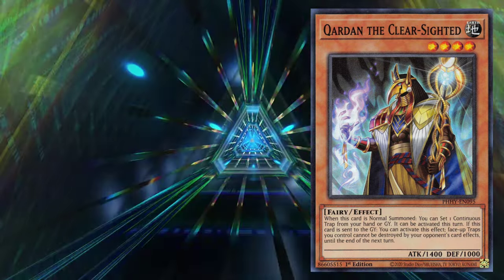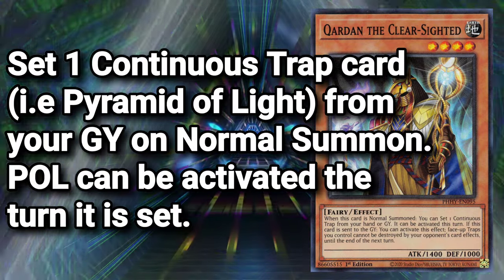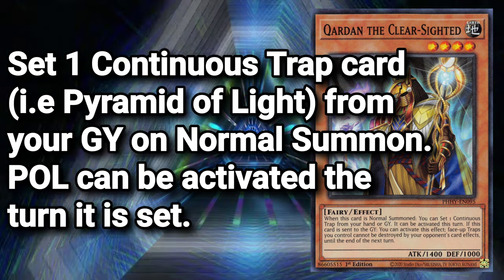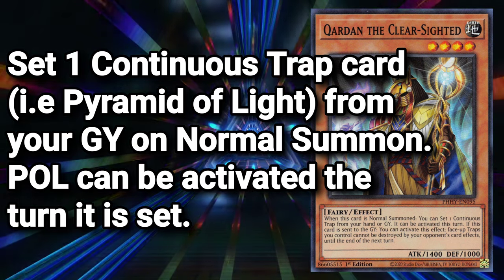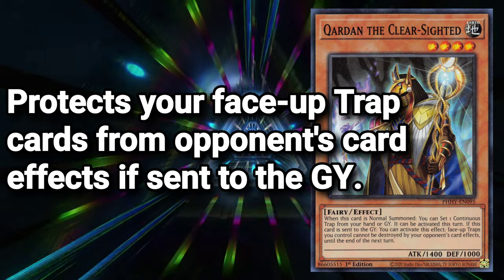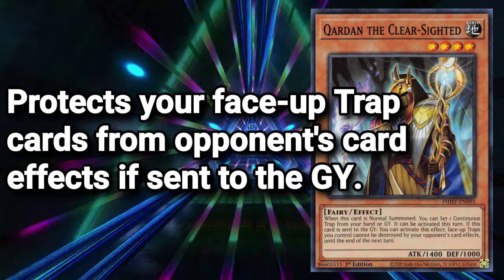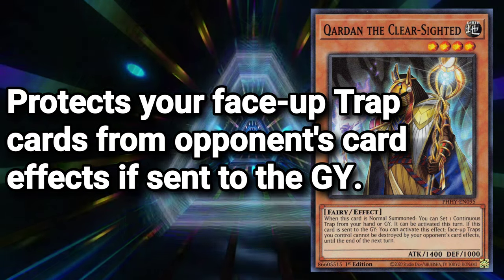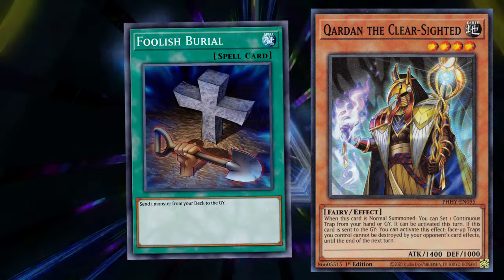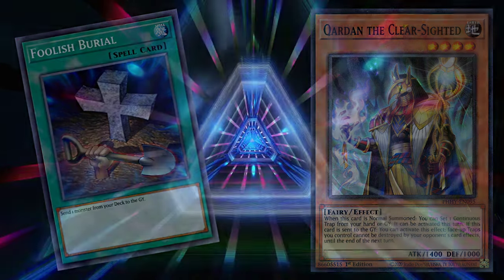Quardon, the Clear-Sighted, a level 4 earth fairy effect monster, also offers the exact same effect as Booby Trap E but applies on normal summon, so this would probably be our most direct means of playing Pyramid of Light to get the gears turning. Quardon also offers protection to your face-up trap cards if sent to the graveyard from anywhere — so if you were lucky enough to already have Pyramid of Light in play and you send Quardon from deck to grave with, say, Foolish Burial, you're on your way to great things.